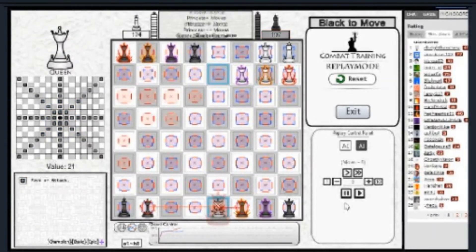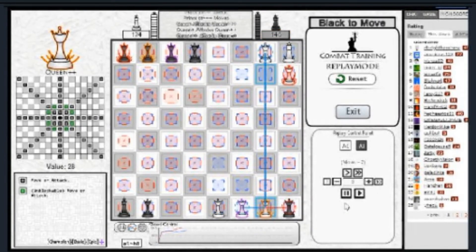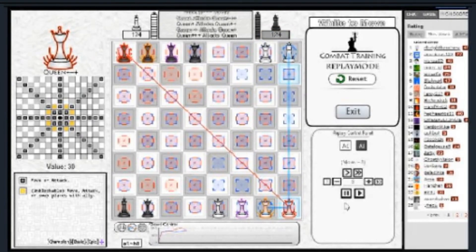Queens, similarly, can be broken down into two main groups: Checkmaters and Mobile Strikers. These terms will be more thoroughly described in the strategy part of the video. The base, Plus, and Double Plus Queens are all Checkmaters, though they differ slightly in playstyle, whereas the Triple Plus Queen is a Mobile Striker due to its swappability.